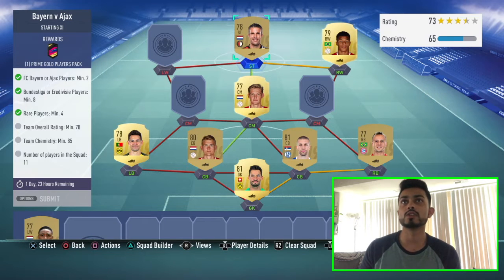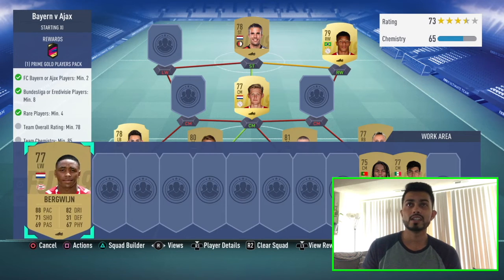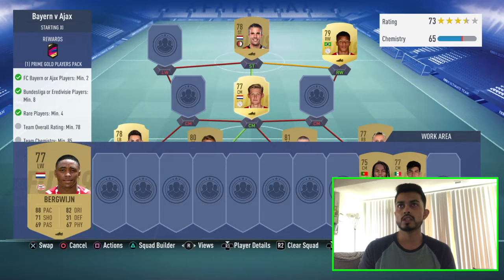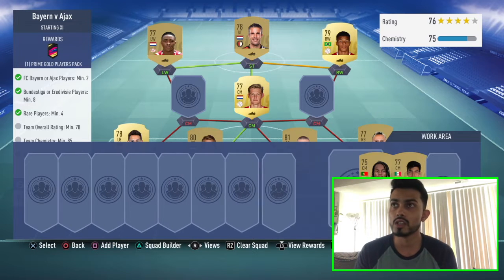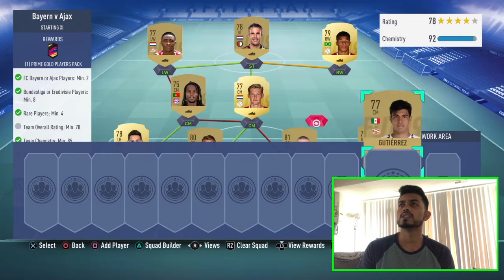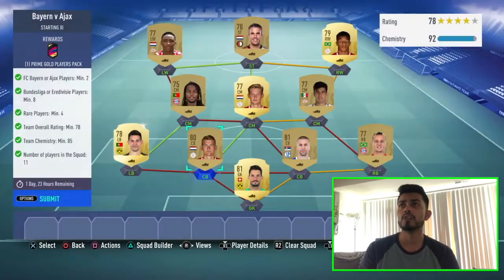I didn't spend a single coin on it. If you guys want to buy the players, I'd wait about three or four hours because players go a little cheaper after it's been out a while. Right now people are just gonna boost their prices up. We got Renato Sanchez and then the last player. Every single player I have is first owner — keep that in mind. This one is done, we're gonna submit it.